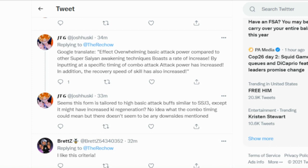They were good enough to translate this — shout out to the Reach Out for the original post and Josh Husky, because they did all the translations for this. Effect: overwhelming basic attack power compared to other Super Saiyan awakening techniques boasts a rate of increase. By inputting at a specific timing of combo, attack power is increased. So basically, everybody was right, and this will work like Super Saiyan God Vegeta. With good timing on your inputs, you will be able to get off that increased damage.